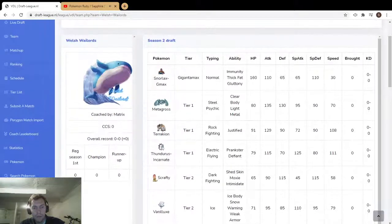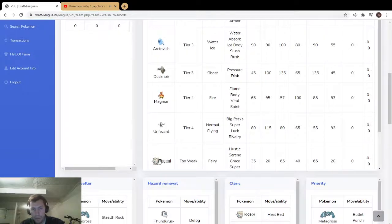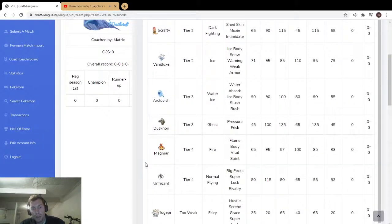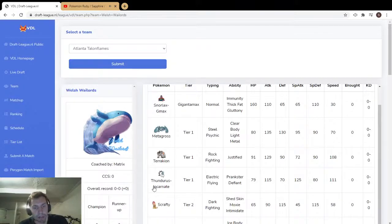Snorlax GMax is really nice especially to counter trick room. Dubwool to set trick room. Unfezant gets Tailwind, and Togepi for redirection to protect Snorlax too. Scrappy is nice against Intimidate. Thunderous Incarnate is super scary with Prankster or Defiant. This is honestly one of the scarier teams. Magmar is actually kind of solid — you could go crit mode with Unfezant, set up Focus Energy with Super Luck or Razor Claw, and throw out Max Air Streams. That's really scary.